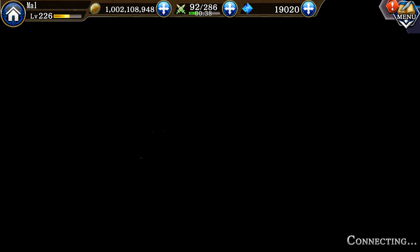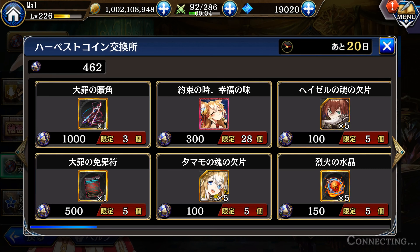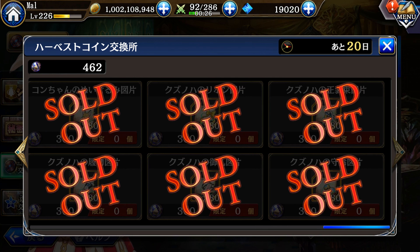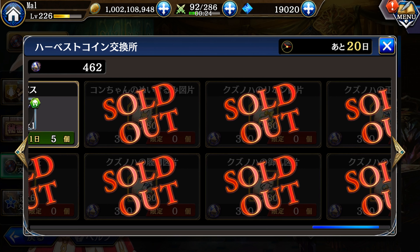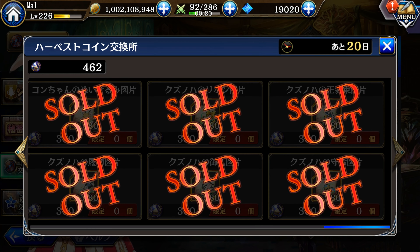Moving on to the coin shop and the Tamamo event. I'll be going over the Tamamo event in a little more detail in just a minute. Her job plus stuff is for coins, just like the Shenmue event, but it is better than the Shenmue event — do not worry, we'll be going over that in just a minute.